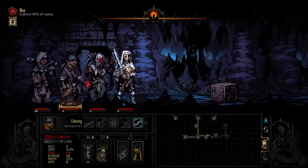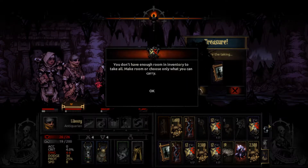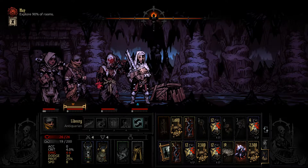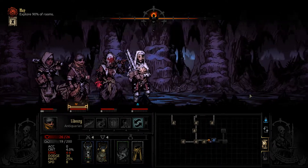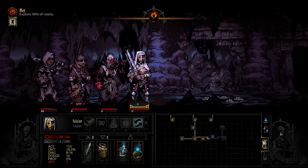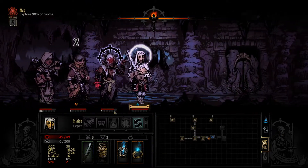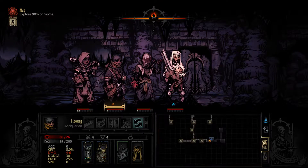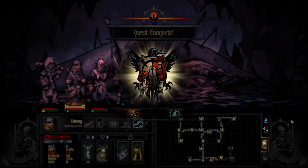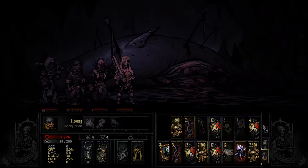I'm going to go one more hallway. I wouldn't like that but there's not a lot I can do. One more hallway and then camp at the end. Another disarm — torchlight is completely out so we're going into this quite dark. We are fine though. I think we camp here then.